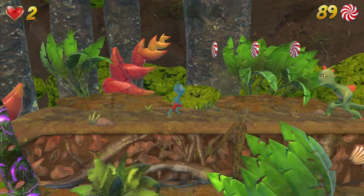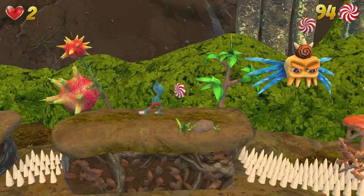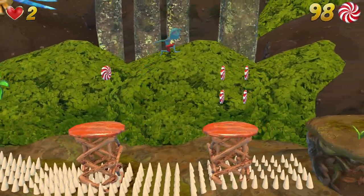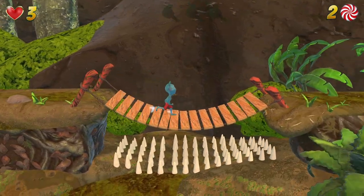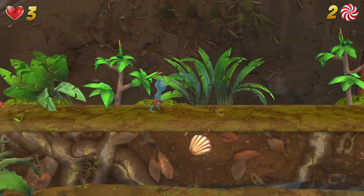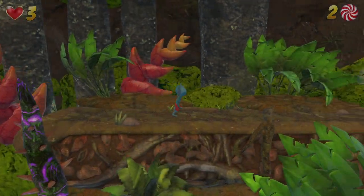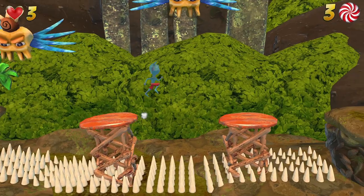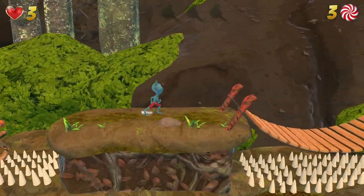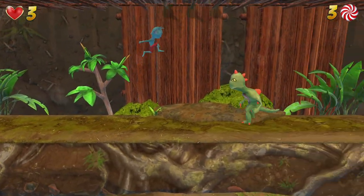That was one hundred percent brutal. You have spikes so I don't actually trust jumping on you. Everyone you defeat gives us a new life. I had to try jumping on it. So these guys are just jerks — can't land on them, so we'll always jump over.